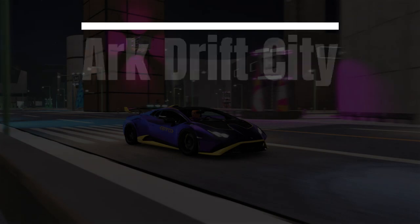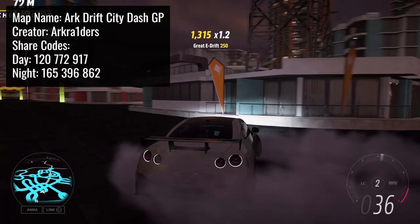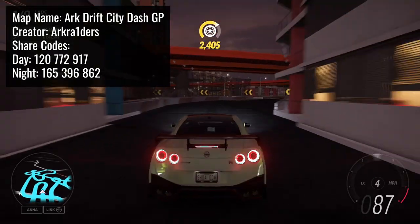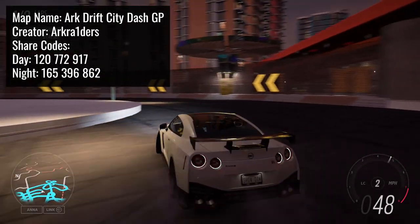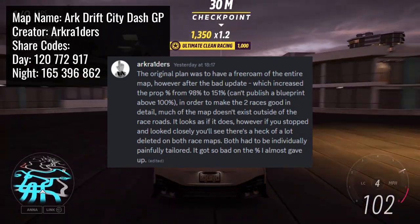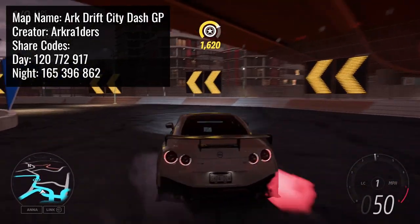Next we move on to Ark Drift City Dash GP made by Ark Raiders. This is a really fun map to drift or race around and it's full of really cool structures. At night in particular it looks really good all lit up. Unfortunately there isn't a free roam version of this map as a result of an update — Ark Raiders himself said this on Discord. So yeah, devs, if you're watching, please fix this. But even without a free roam it's still a nice map.